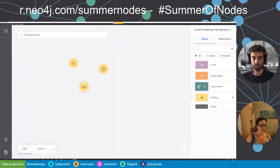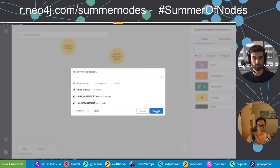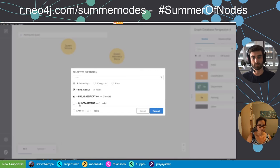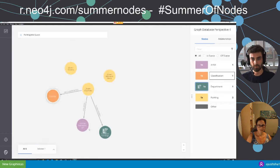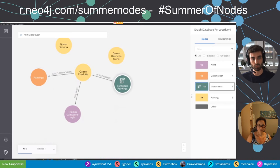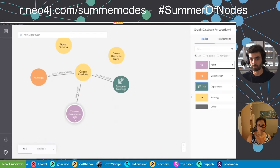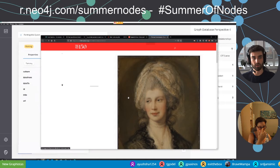Let's expand Queen Charlotte. Using the advanced expansion, we see it has three types of relationships: HAS_ARTIST, HAS_CLASSIFICATION, and IN_DEPARTMENT. Expanding all, we see our little graph: the painting 'Queen Charlotte' is classified as a painting, it's a European painting, and the artist is Thomas Gainsborough. Double-clicking on the artist node shows the dates 1747 to 1788. Clicking the URL opens the Met Museum page where we can see the painting itself.